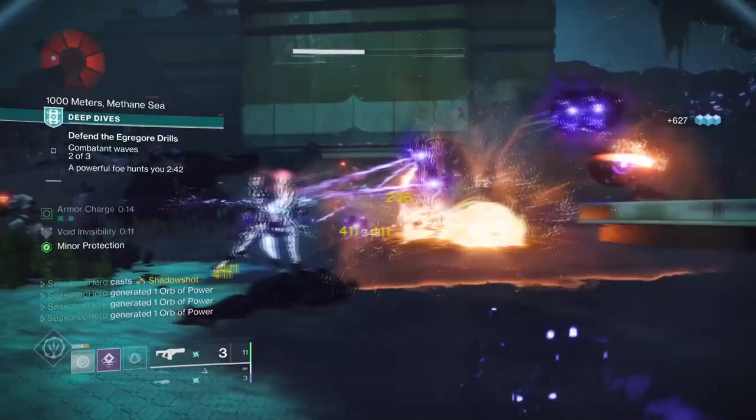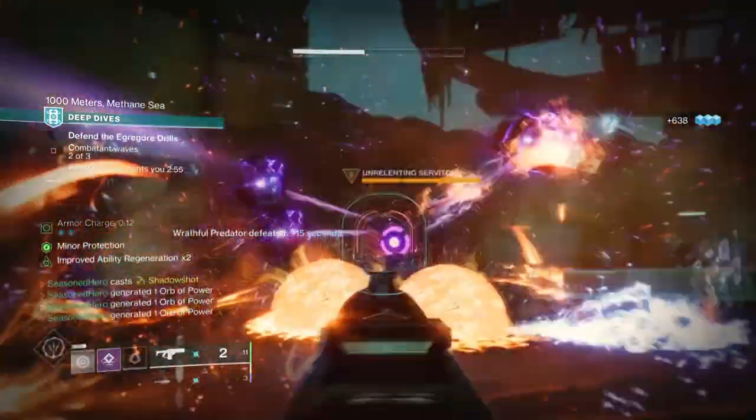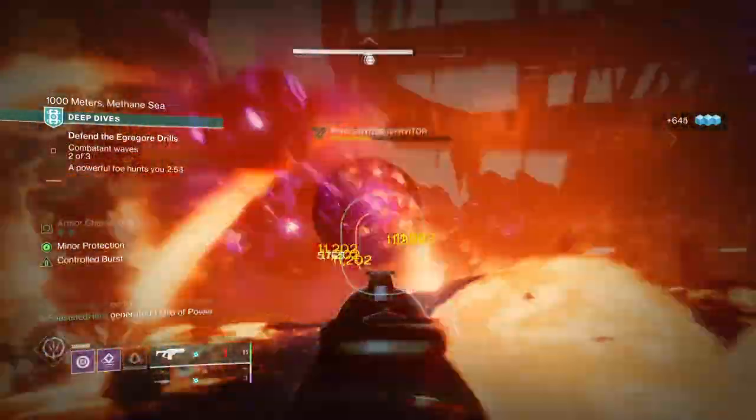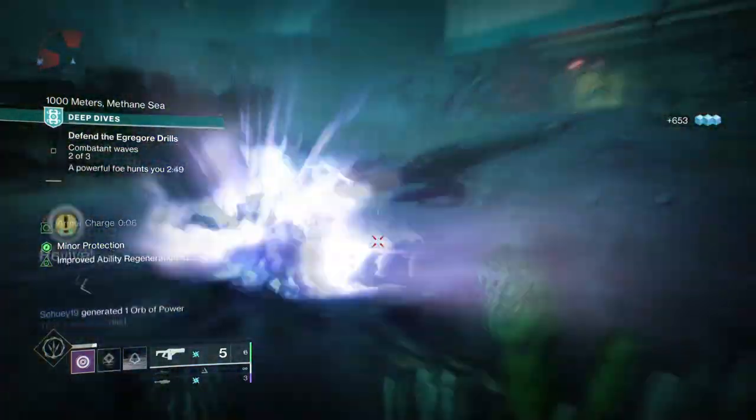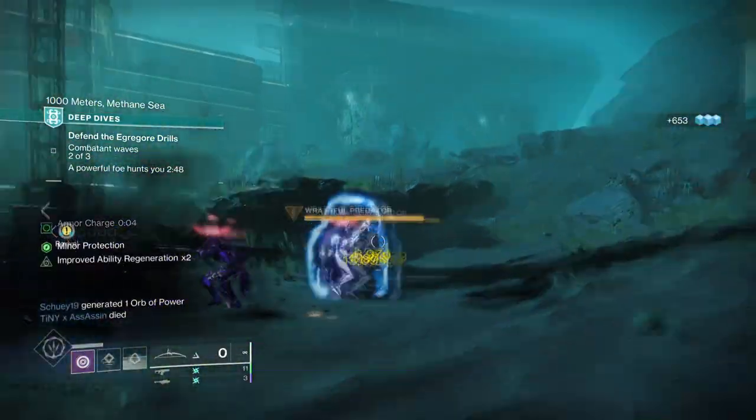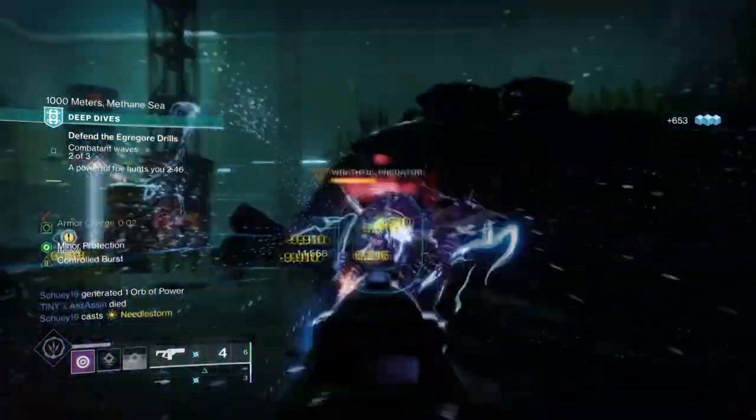You do not need anything else out of this section, as the main strength of the build will be coming from the exotics and fragments being used. However, Trapper's Ambush aspect can be used as well if you plan to use invisibility a lot more often for set encounters.